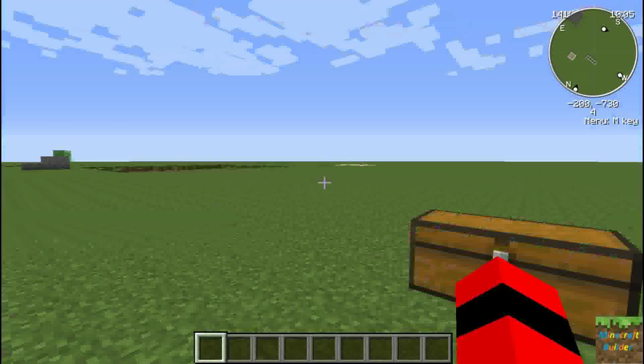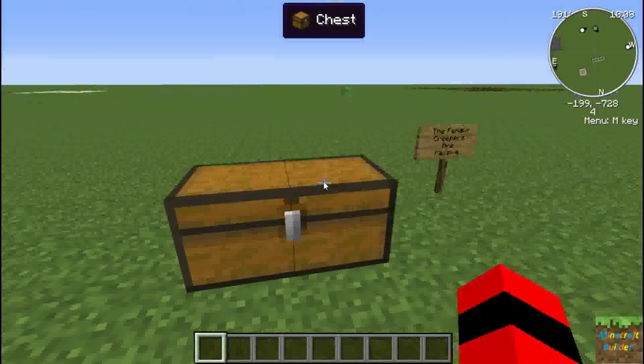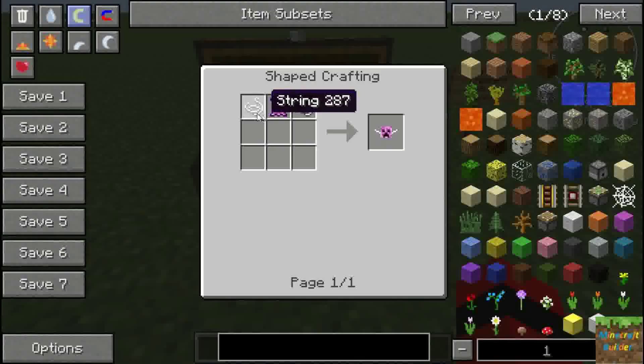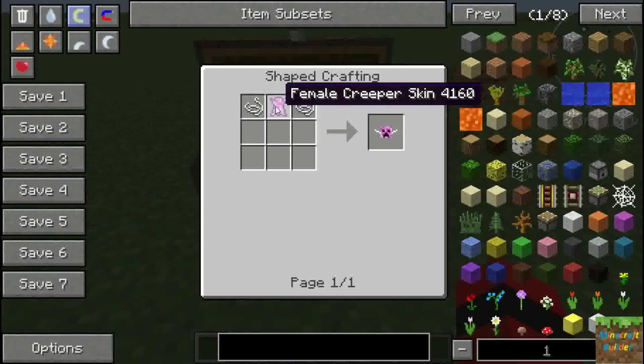This is a costume I made for my character - pretty cool I think. There are a few crafting recipes up here. These two are just spawn eggs so you can't craft those.